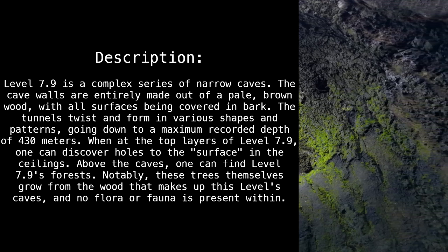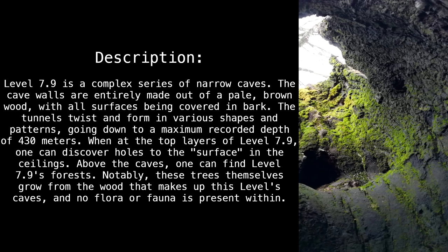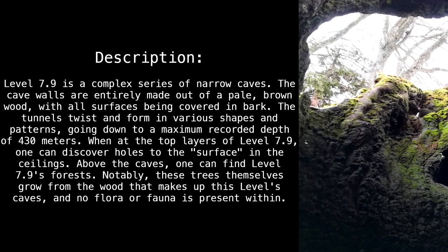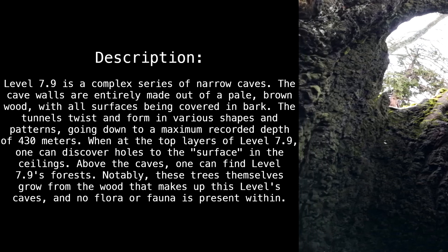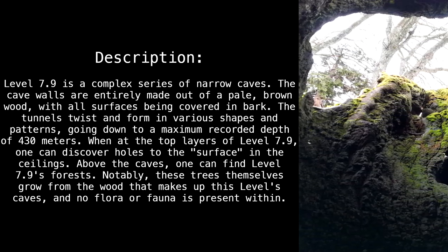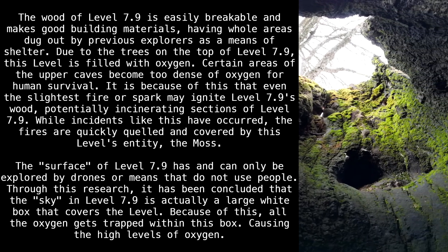All surfaces are covered in bark. The tunnels twist and form in various shapes and patterns, going down to a maximum recorded depth of 430 meters. At the top layers of Level 7.9, one can discover holes to the surface in the ceilings above. Above the caves, one can find Level 7.9's forests — notably, these trees grow from the wood that makes up this level's caves, and no flora or fauna is present within the wood.